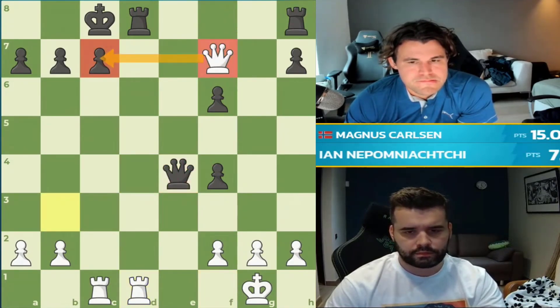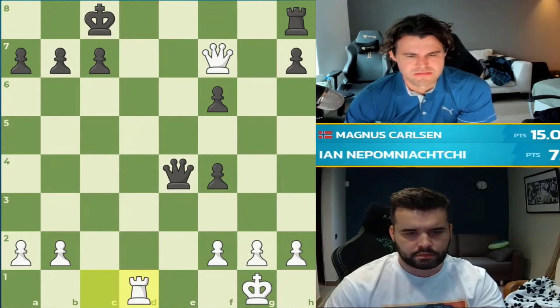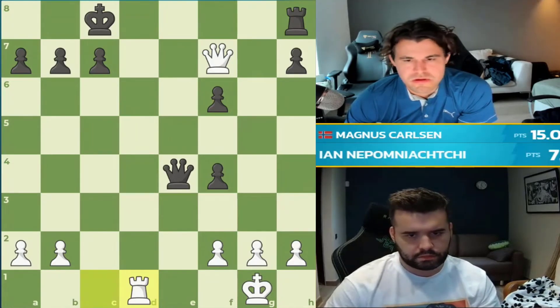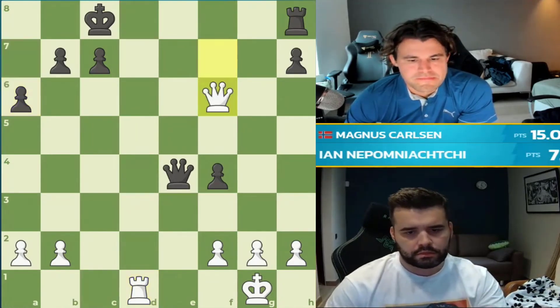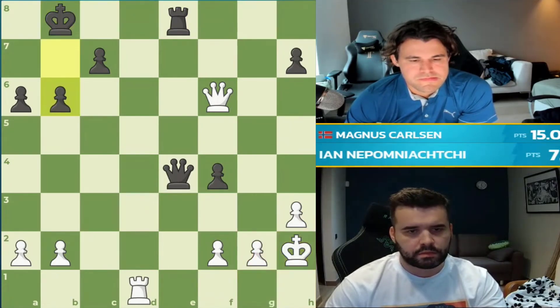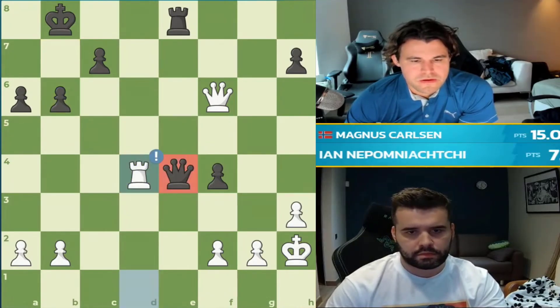Yeah, he takes the pawn. Queen f7 by Magnus though, hitting the pawn on c7 which would be checkmate, and the pawn on f6. Jan does have time to trade. Be careful though, because now queen d7 is a deadly, deadly threat. Rook d8 comes to mind, trying to trade off white's rook and go for a back-rank checkmate of your own. But maybe there's just a series of checks after that. He instead goes for the e8 square. He had rook g8, and there would not have been a good way to stop checkmate. He rushed it — it is bullet chess, they're going to make moves quickly. But rook g8 would have given Jan a winning position.